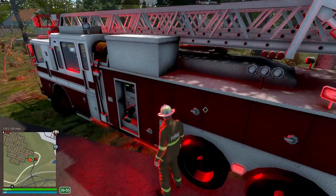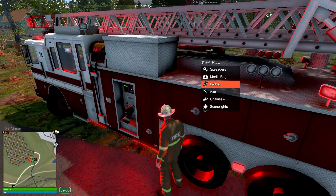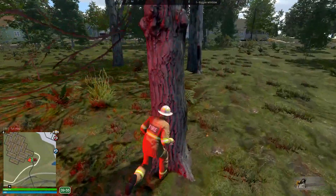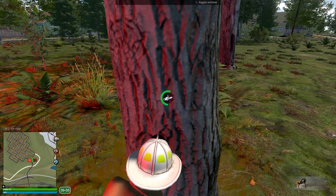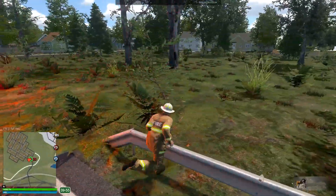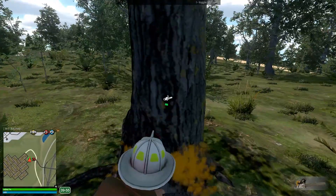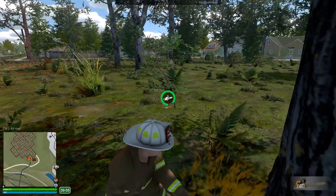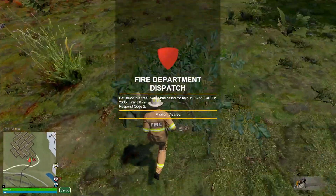We don't really know where it is right now, but we still need it to come down — it can't be sitting up there. So we'll just take the chainsaw and start cutting it down. Let's try this tree first. I don't think it was in that one — it's definitely this one then. Oh, there's the cat! Perfect.